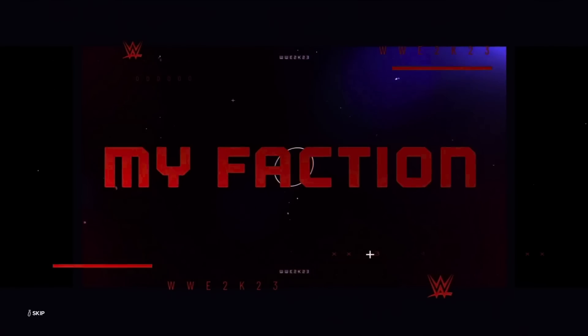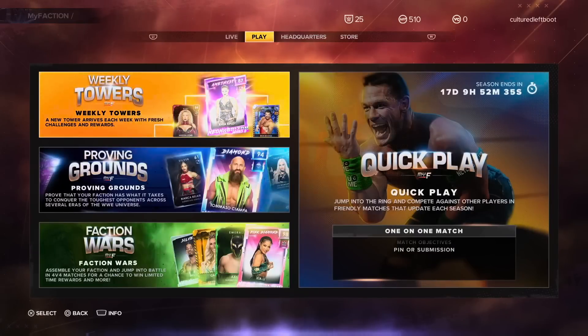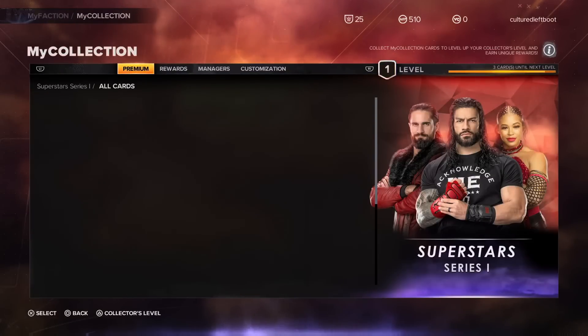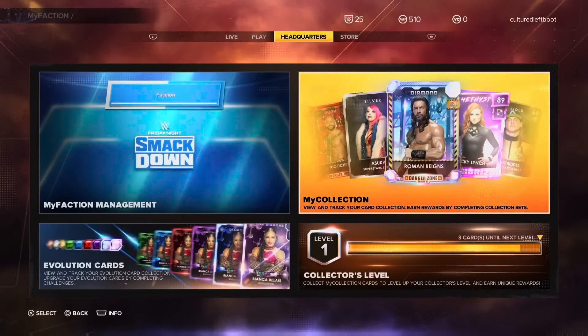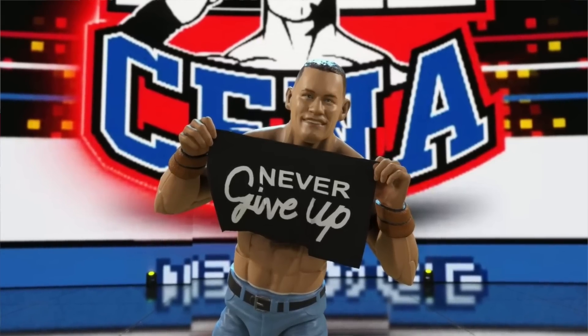My Faction is something that, I'm afraid, doesn't really do much for me — it didn't on 2K22 and it doesn't on 2K23. It's essentially a trading card game, which if you're into the WWE mobile card games you'll probably love. It's not a comment on quality — it's just not personally my bag. It is fun to see unique variations of characters solely available in My Faction, like Dominic Dijak on the previous game. On this one, there's an action figure version of John Cena available, with a plastic appearance and visible joints. And there's also an actual Super Cena variant — an all-powerful version rated 100 out of 100 — that you literally cannot see. It's visible only because you can see the jorts and the sneakers.